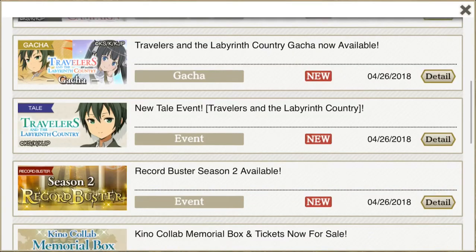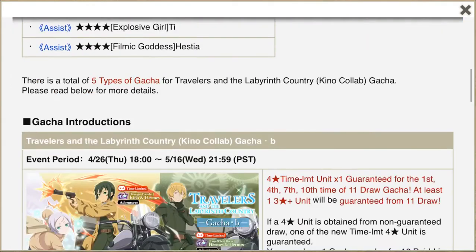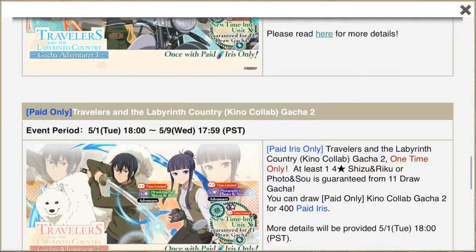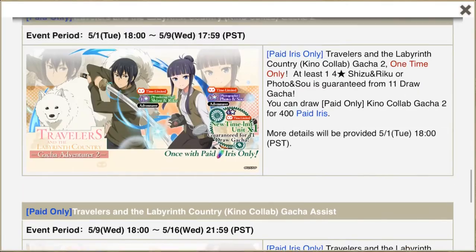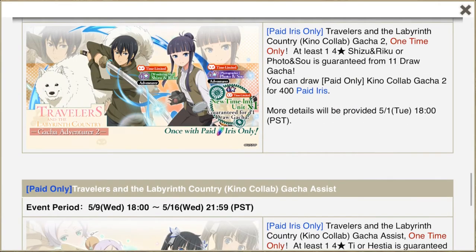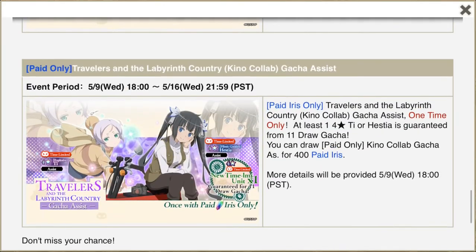Is it Traveler's Gacha? Let's see. There's that one, there's that one, there's that one. Paid only. So this one is going to come out on the 1st of May — it'll come out next week. Okay, I figured that was what they were doing. There's going to be one for... that's actually awesome because I don't even want to pull on that one. I'm going to be saving mine for the assist units. So there's a paid one — you have a 50% chance to get either Hestia or T.